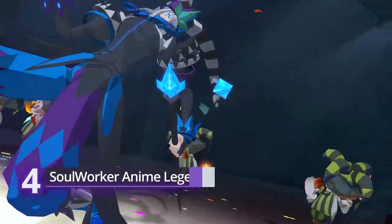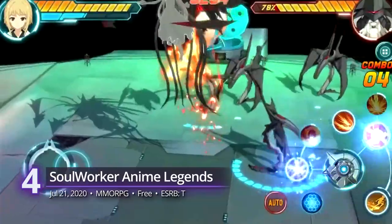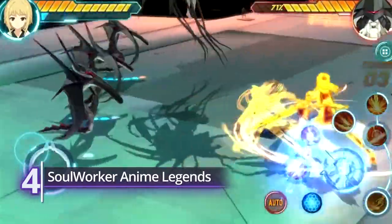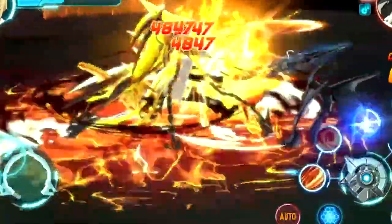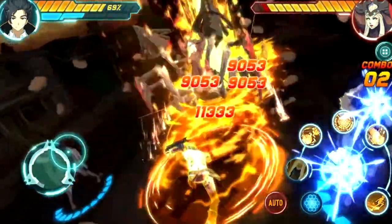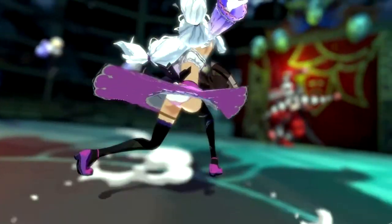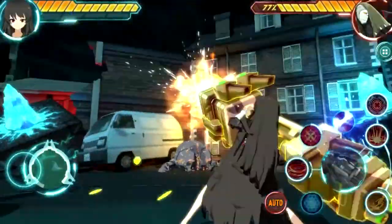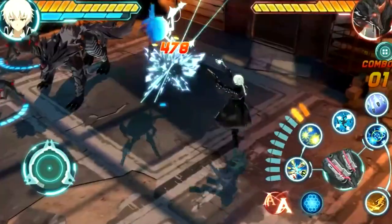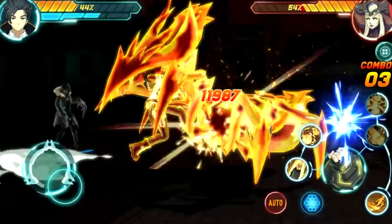4. Soul Worker Anime Legends. Afrogen's mobile adaptation of Gameforge's anime action MMORPG. With the success of their PC title, Legends delivers the same formula on the portable platform. Choose from six different heroes and battle the forces of evil with their signature rapid-fire combat. The characters will all be familiar to fans of the series. Each has their own set of unlockable skills that are affected by their unique emotion system. It does have its share of flaws like bugs and lags, but if only for their beautiful hack-and-slash action, it receives a gamerscore of 8.21.